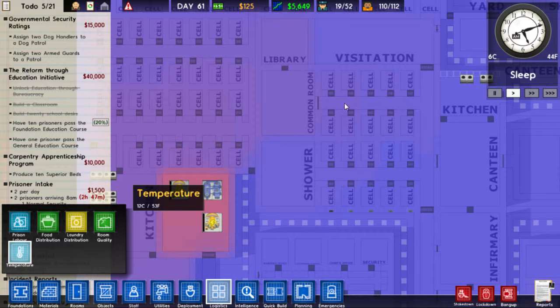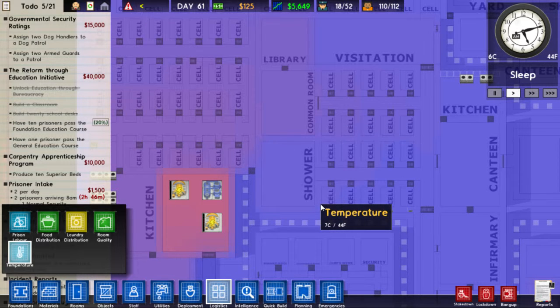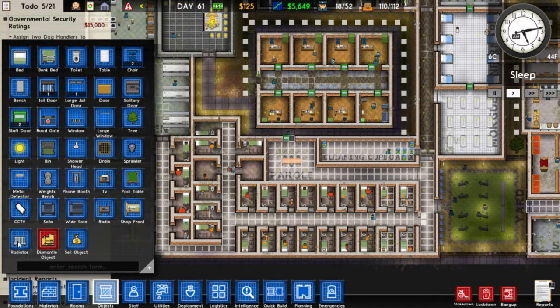Now I get it — it's getting colder in the game. They have temperature simulation now. Now you need to put radiators in the cells. There are radiators right here — I put these in the cells to keep the heat flowing. This will work perfectly.